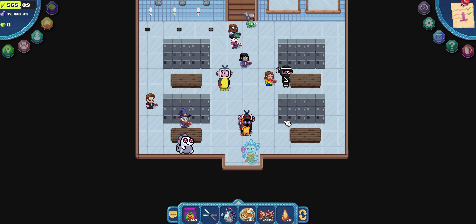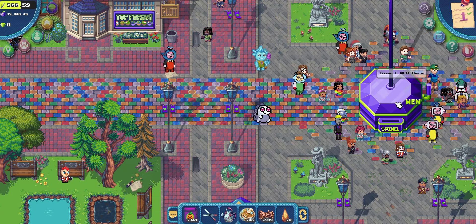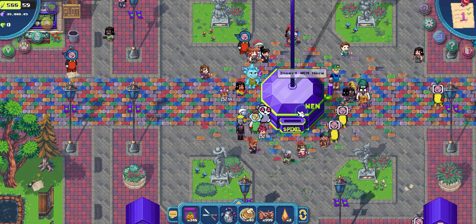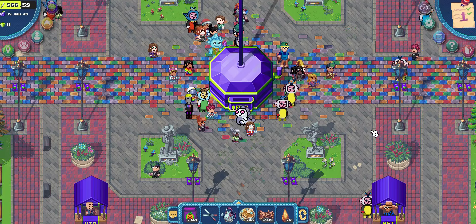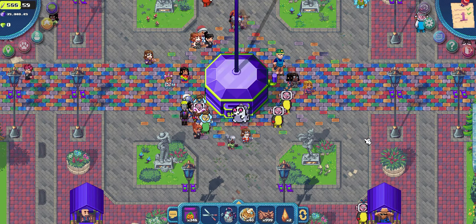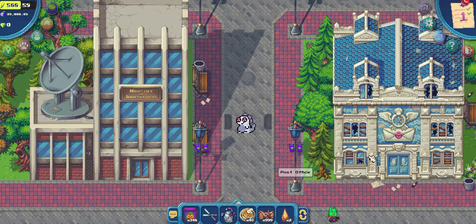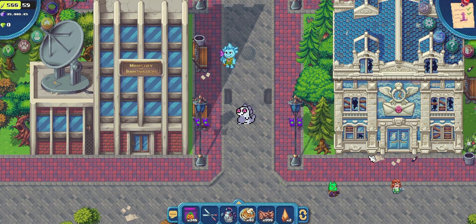Now let's go back to the center of Terra Villa to insert the WEN word for Day 6. And that would be all for now. Stay tuned for more Daily Task Guide for Pixels Online. Pixels Token is coming, guys. Thanks for watching. We'll see you then.